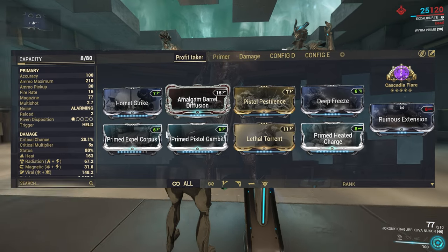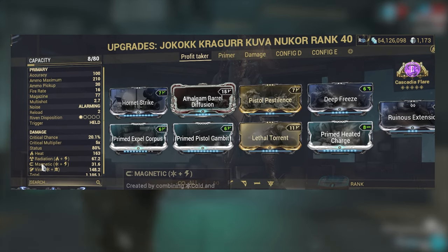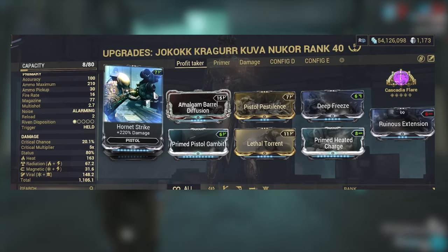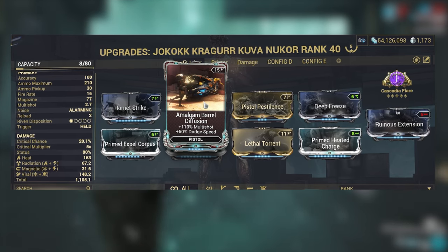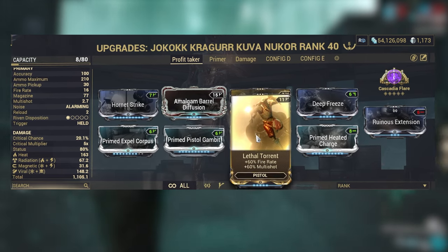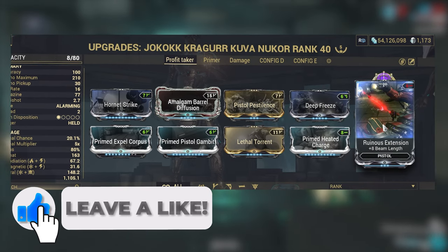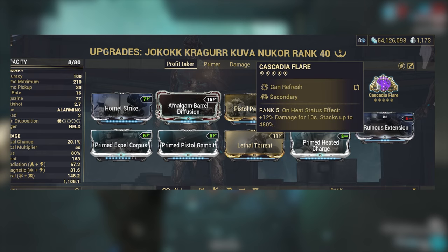With the Magnetic Nukor, this is the Profit Taker setup. We focus on building Viral and Heat so that we can get four elements: Viral, Magnetic, Radiation, and Heat. The mods: Hornet Strike for flat damage, Amalgam Barrel Diffusion for multishot and dodge speed, Pistol Pestilence, Deep Freeze for Viral, Expel Corpus for more damage to the spider crab, Critical Chance, Lethal Torrent for fire rate and multishot, and flat Heat damage. Then Ruinous Extension to extend the beam range, and Cascadia Flare to scale off Heat procs for a lot more flat damage.